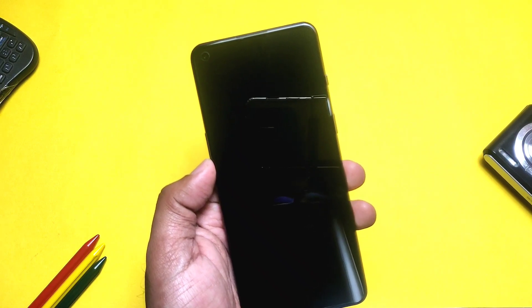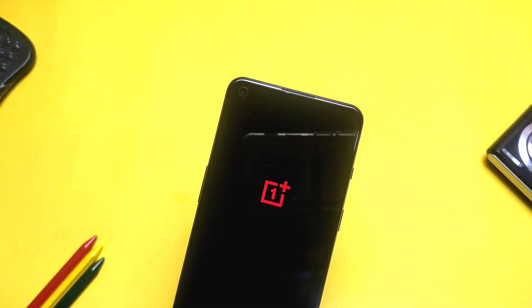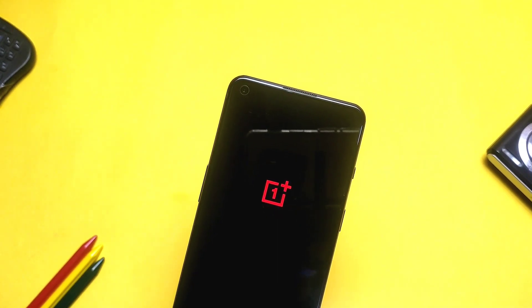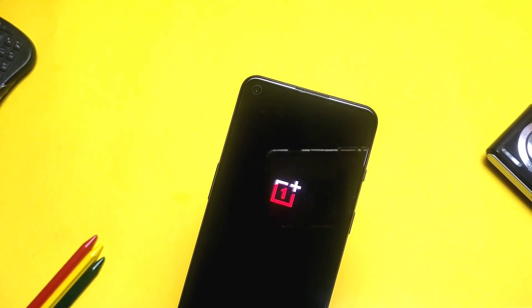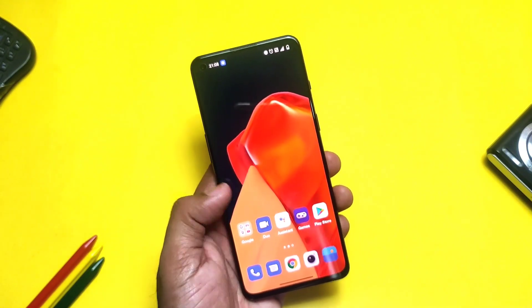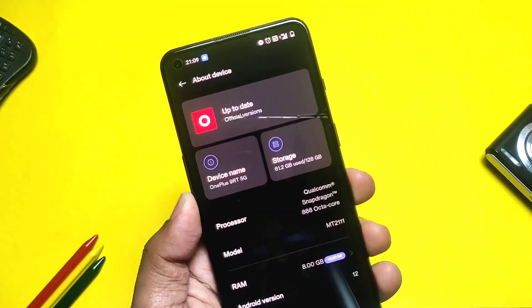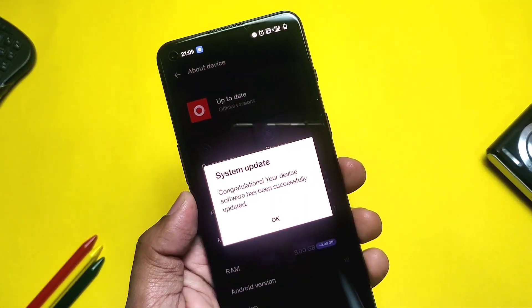Tap on the update file and start the flashing. This process will not wipe your data. The phone reboots with the OnePlus logo and the whole flashing process may take about five minutes — wait patiently. Once flashing is done, the phone reboots to the system and you'll see a 'finishing update' notification in the status bar, followed by a 'system update successful' pop-up.